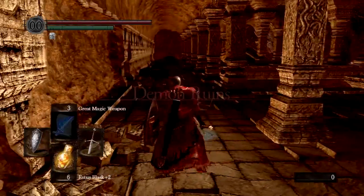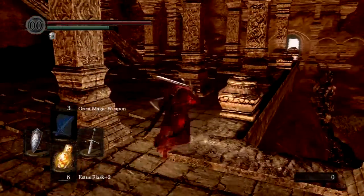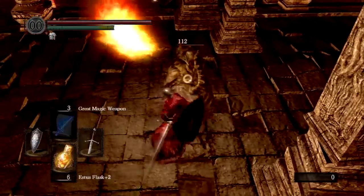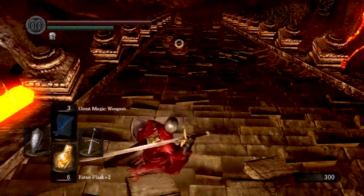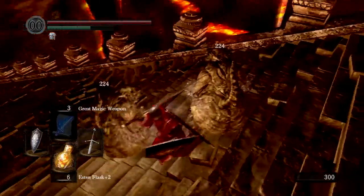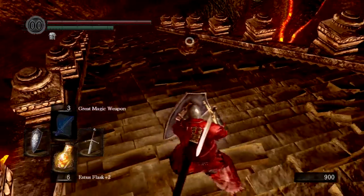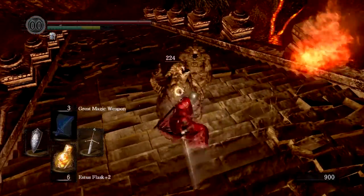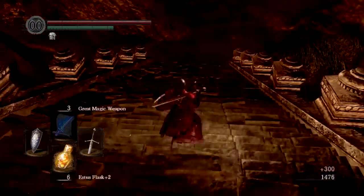There are going to be those flame statue guys here — easy peasy like I said before, really no problem. Just a couple of them. Let's do a double swipe and take them both at the same time. These guys are no problem; I'm assuming they'll get harder with numbers.